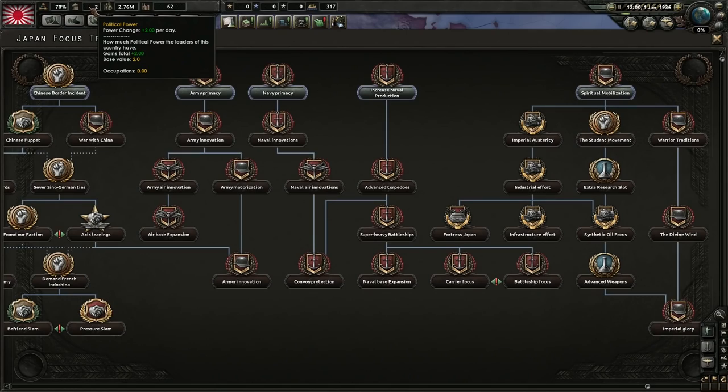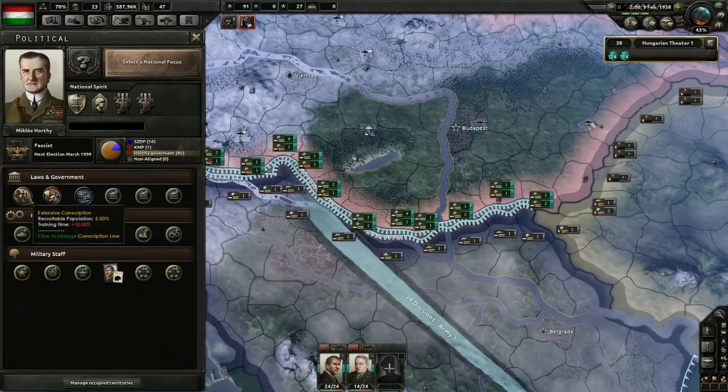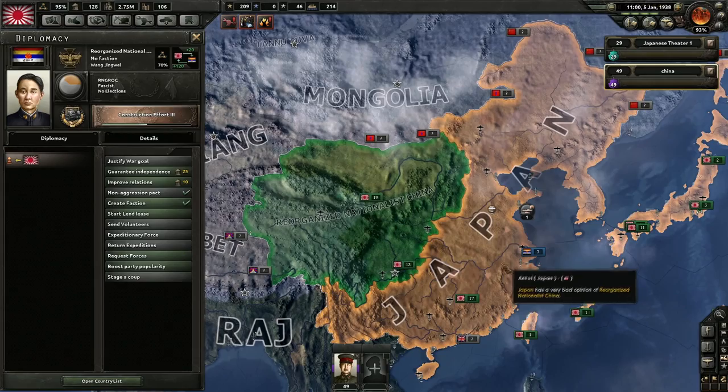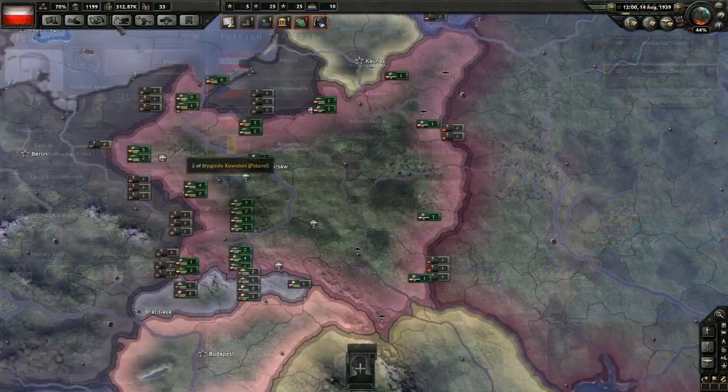You only gain two political power points per day, and there are very few ways to improve that rate. At the same time, there are many valuable uses for political power, and that's where we'll start today. Political power can be spent in four different ways: managing your government, focusing on a national goal, diplomatically influencing other countries, and occupying territory. First, we'll take a look at the government side.